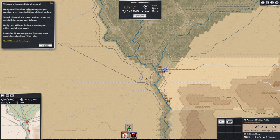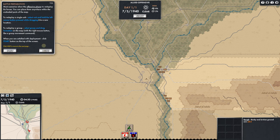Welcome to the second tutorial. Here you will learn how to keep an eye on your supplies. I'm really glad they modeled supply here — to me, it's almost worthless to play a game like this without supply, because it's so important, especially in desert warfare. We'll also learn how to use forts, boxes, and minefields, and how to employ artillery and air force assets.